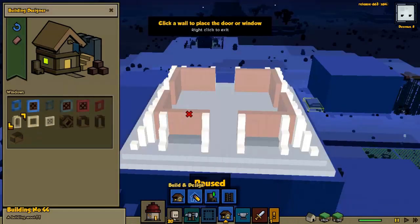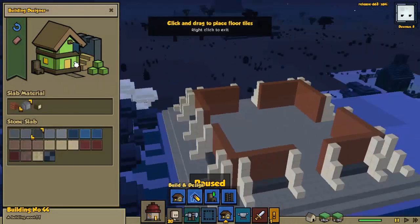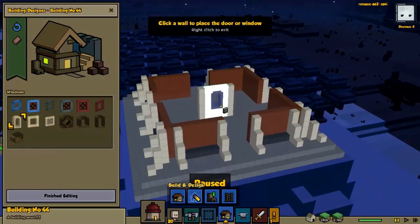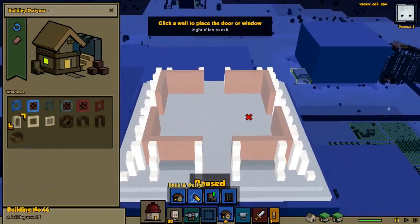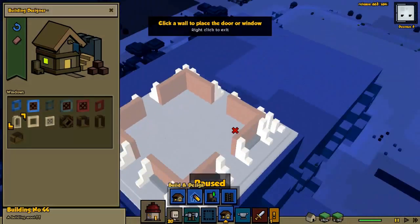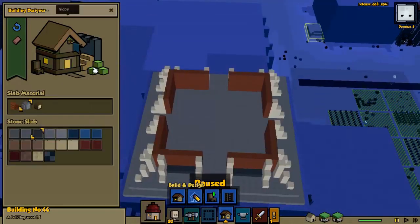I figured out here that we can't actually put in windows into block walls, but only into the house walls and building walls that are pre-created by the building editor. So I did a little experimenting there — didn't know about that until I figured this out.